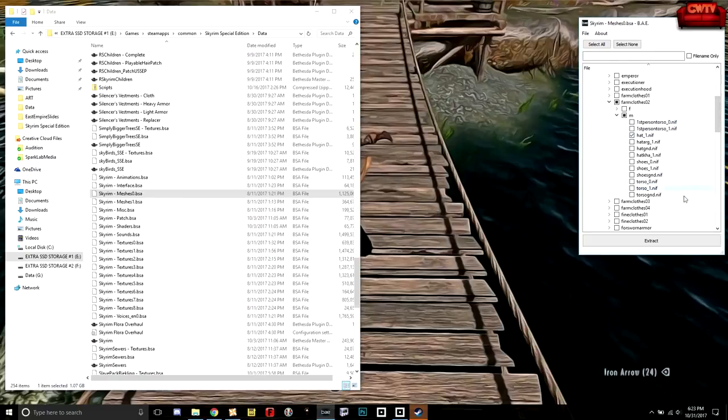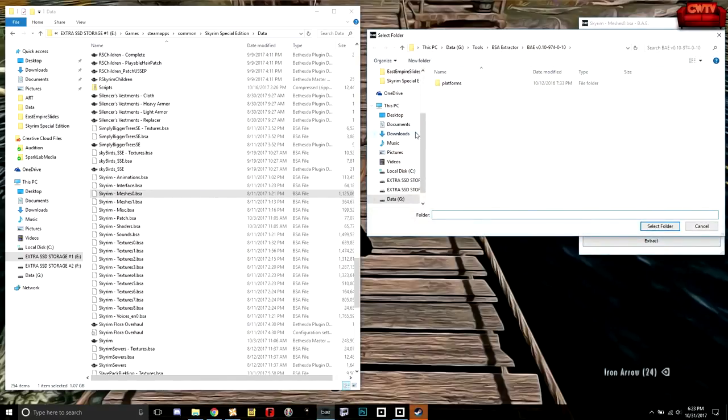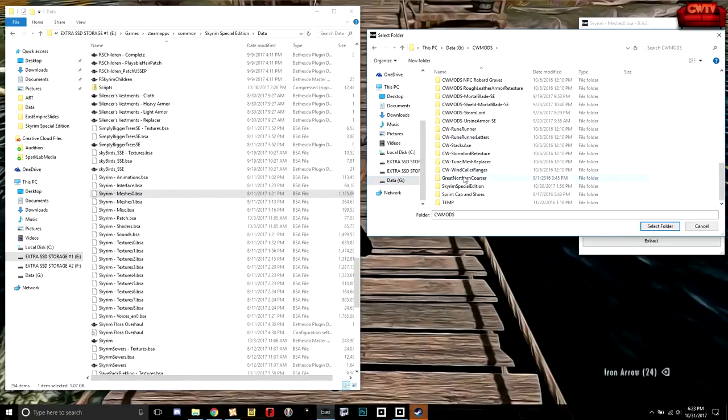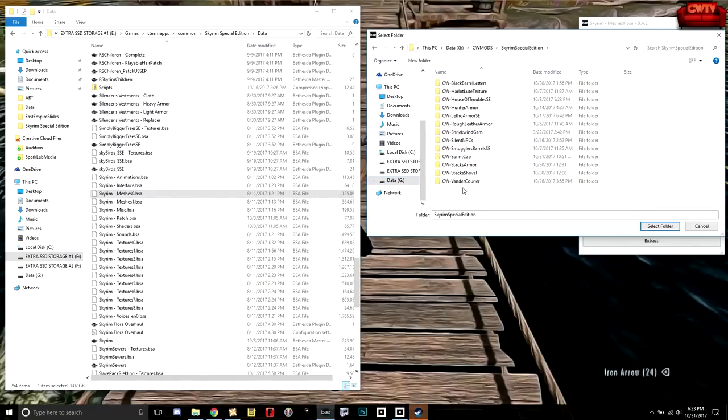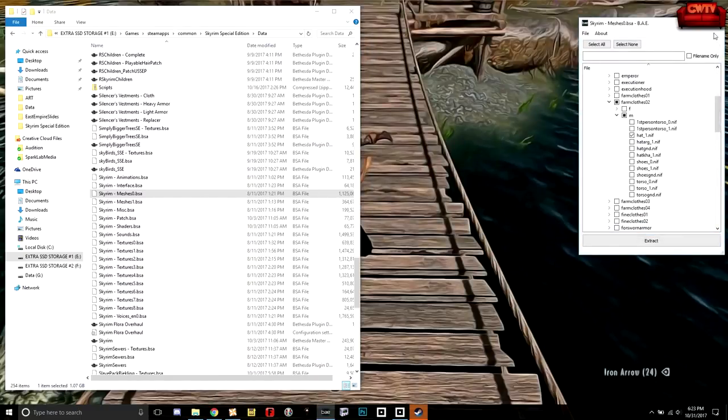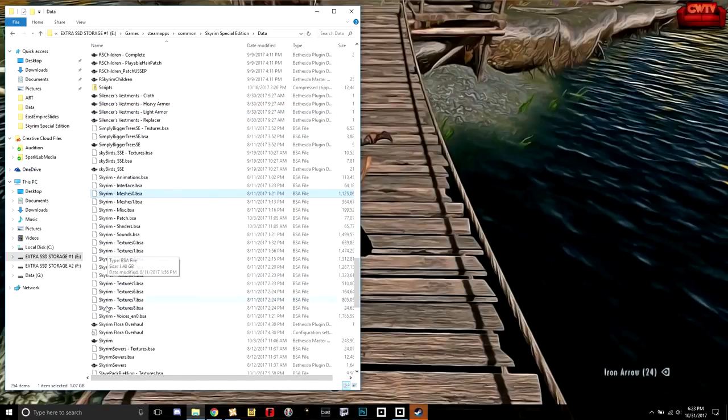We're going to unselect everything and just get the hat we need — we don't need anything else. We're going to extract this and dump it into the same spot where we created our work last time, the Sprint Cap folder. We'll extract that and we should be done with this.